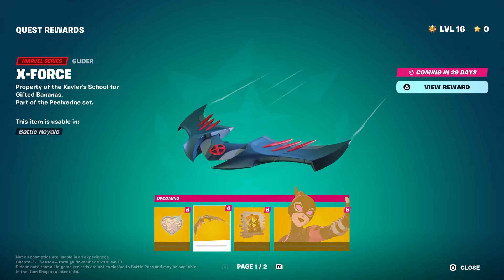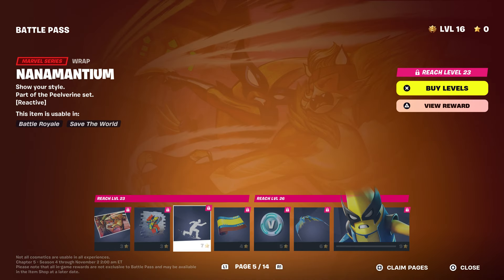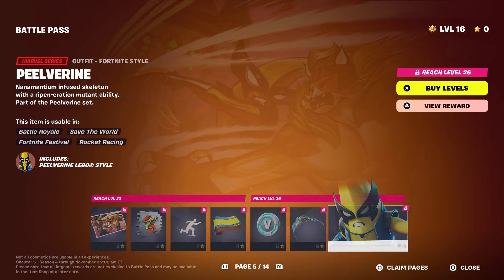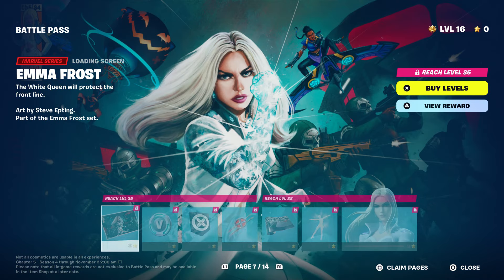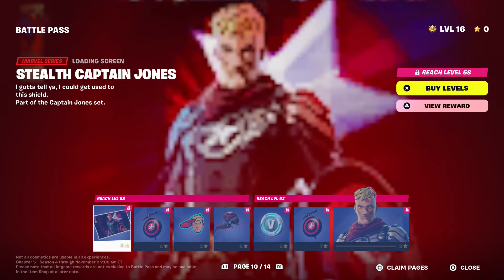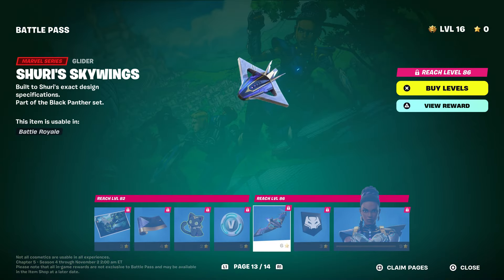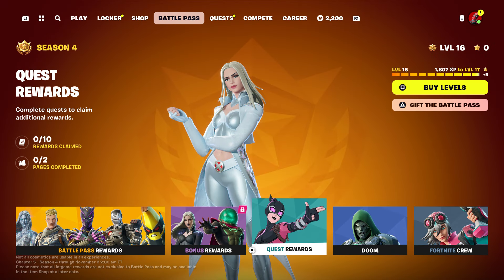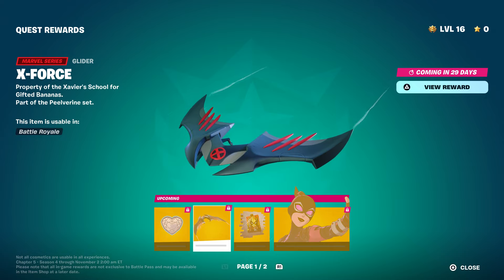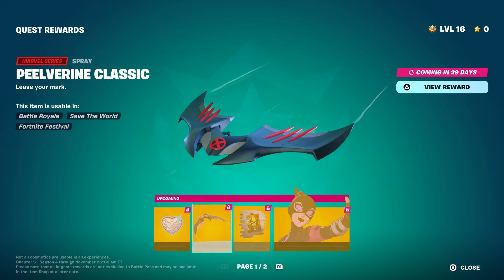The X-Force glider style — wait, don't we have that style already? Let me double check. Okay, so this is a separate one from the other ones. I don't see it from here — I do see another glider but this isn't it. Yeah, this is a completely different glider; this one is the X-Force glider. It's the same concept but just a different color of the style.